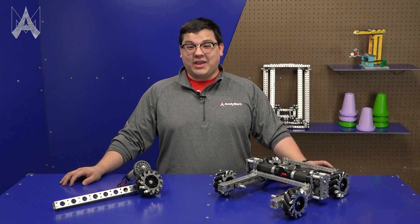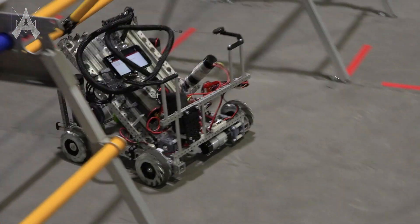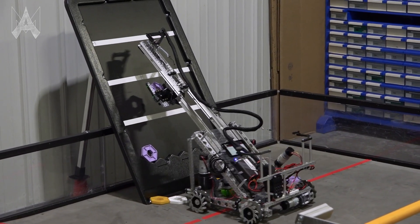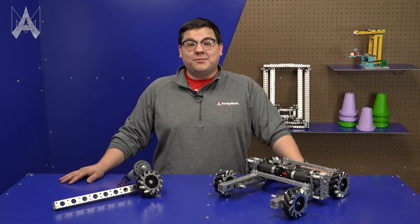One great ability of a Mecanum drive is its ability to move around the field and rotate at the same time, which can help eliminate the need for pass-through mechanisms on a robot. With the ability to move side to side, teams may find alignment on the backdrop to be quite a bit easier, as well as the ability to pick up a tricky game piece. Teams may also want to experiment by swapping out motor ratio, gear ratio, wheel size, or even wheel type.